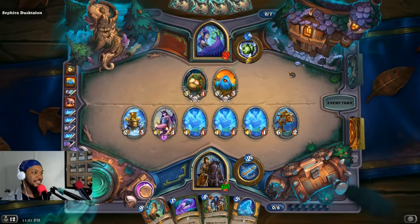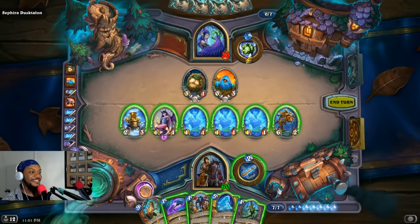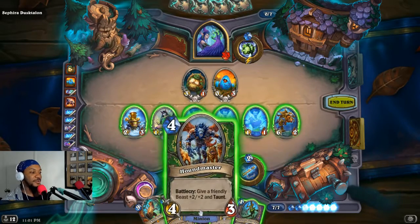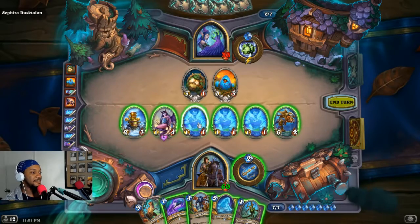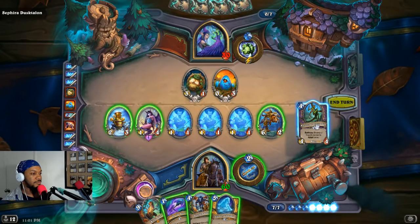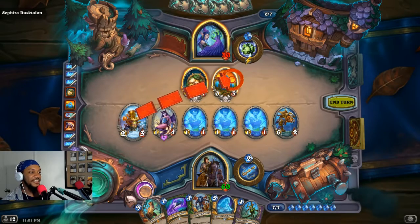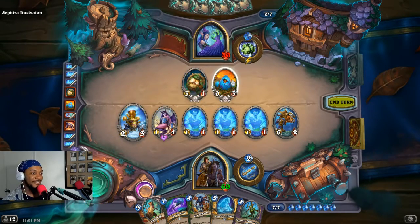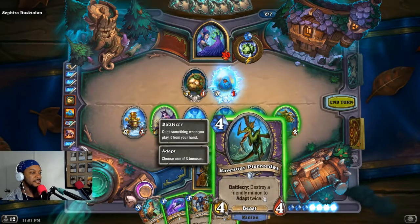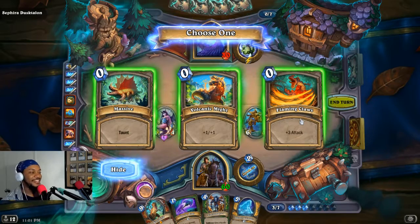Devil's Sword — this is gonna get ugly. Destroy a friendly minion to adapt twice — I'm down for the cause. This is what, summon a Devil's Sword? Let's do it. We're not gonna give him taunt, we can put taunt on him if we need to. Let's attack it all up. This ain't gonna kill it, but if it gets bigger it won't be able to attack next turn — and that's what I need. The raptors — here's what we're gonna do.